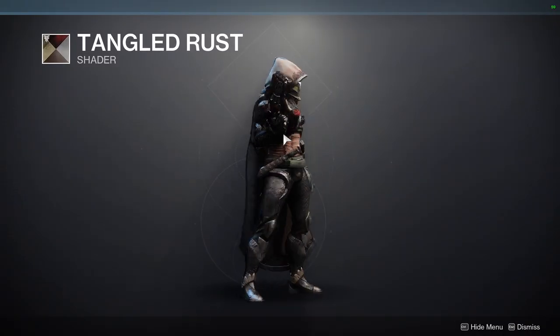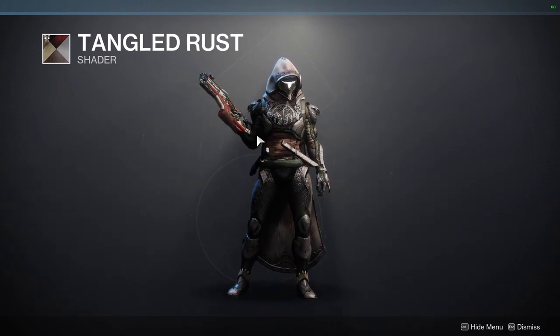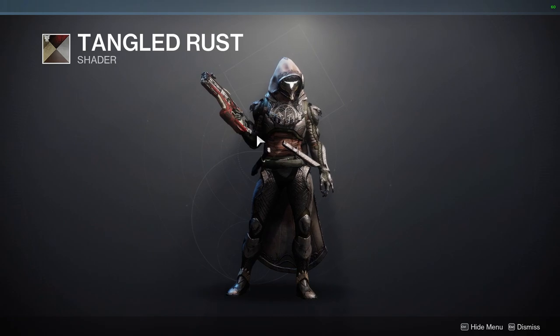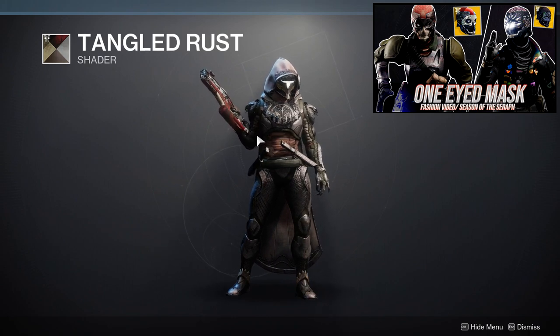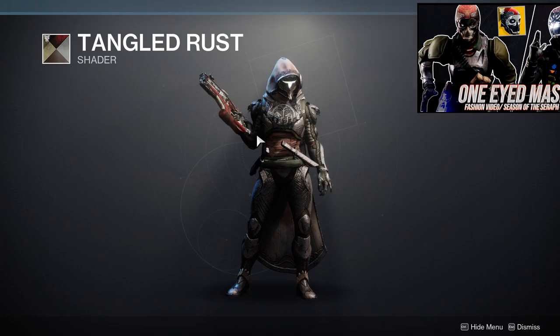We have an even older shader — Tangled Rust — which is a really good shader if you want to go for a rustic look. I usually use Tangled Rust when my guardian has been through the muck, like lived a lot of lives. I made a set with this for my Titan — if I have the video up right now that's the one, but I can't remember which video it was because I've done so many fashion videos at this point.